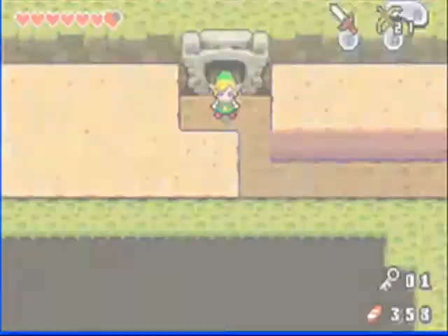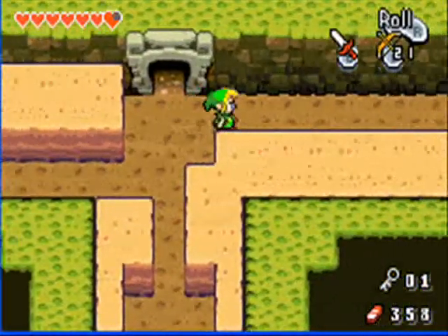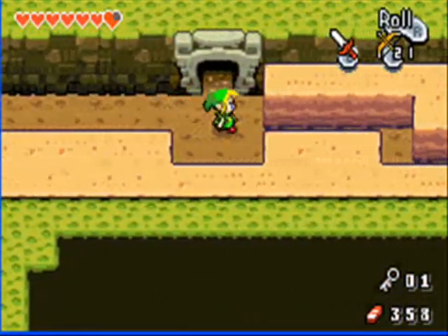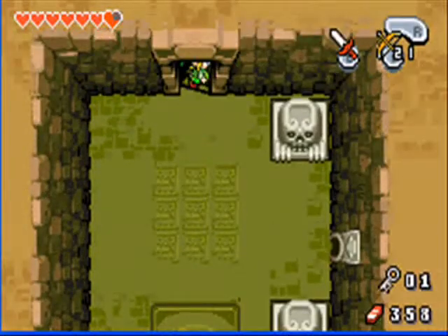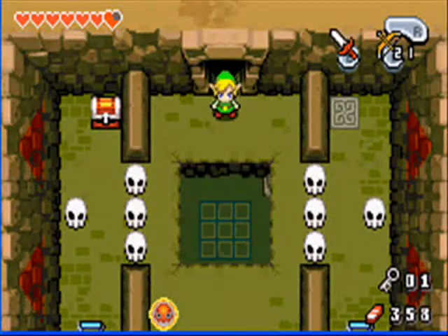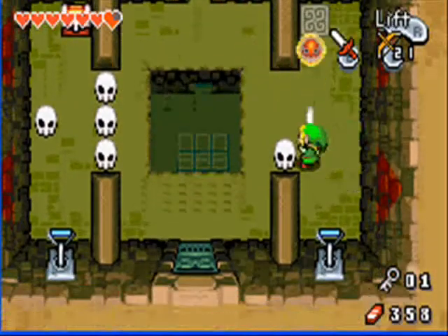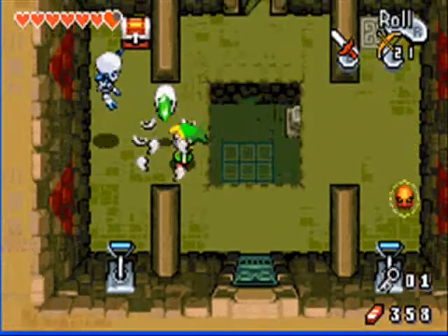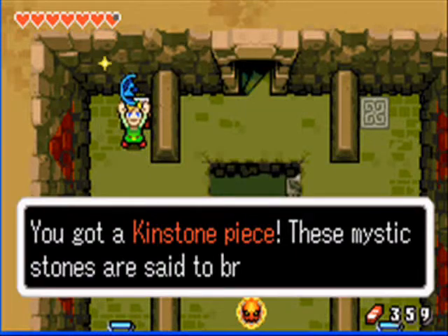Because episode nine was over a hundred megabytes big. I think you're supposed to go here first, then here next. I think this is the first time you have to kill these Stalfos. And I got a blue kinstone.